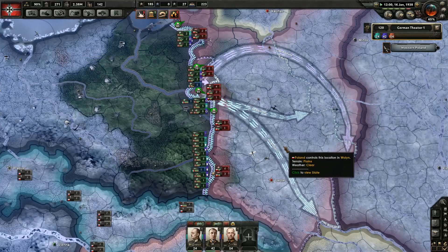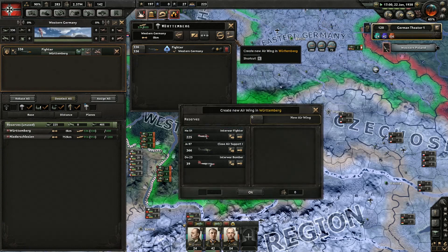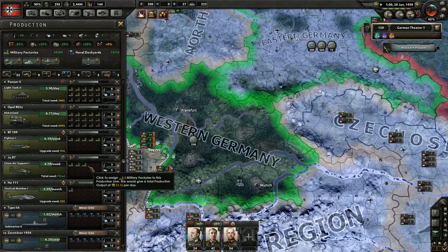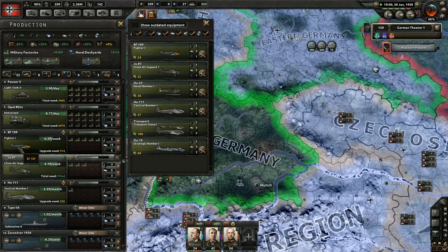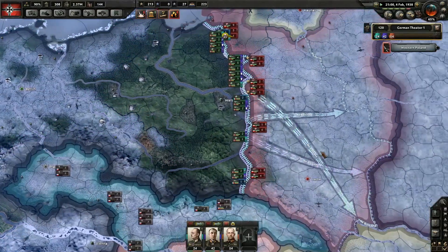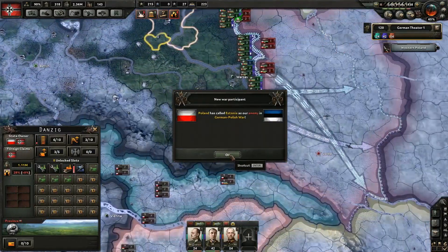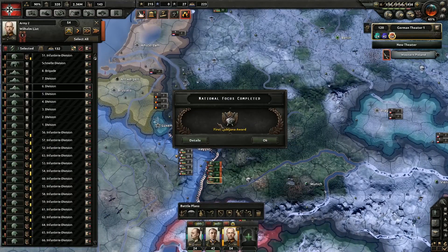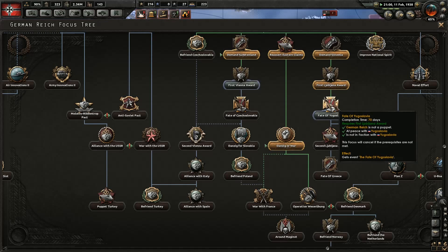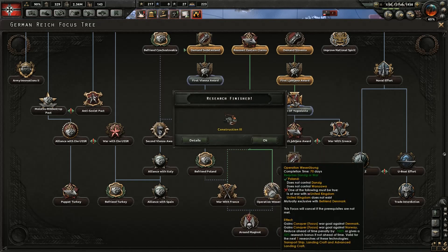It is really cool watching these guys just conquer everything. Let's get some more. We don't need any more interwar fighters — I don't know why we're still making them. Oh, those are fighter ones, okay. So the next time we get a research thing done, we should just go ahead and get another close fighter. First Ljubljana Award — again, I don't really know what that does. Faded Yugoslavia. Could go to war with France or Operation Weserübung — we don't need to do that right now.